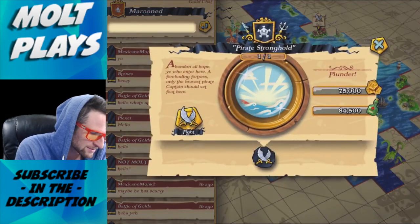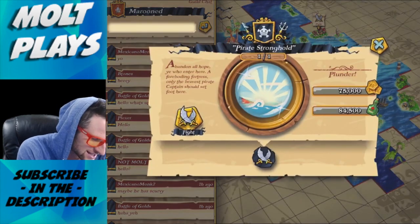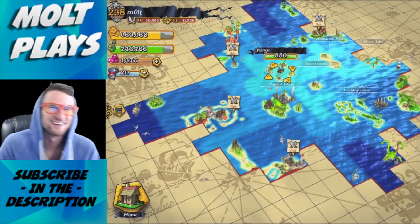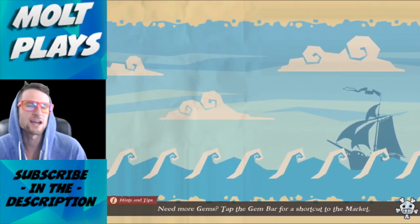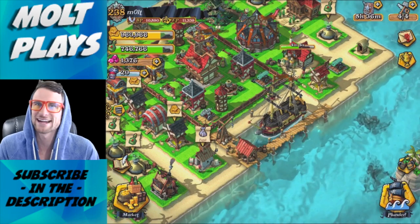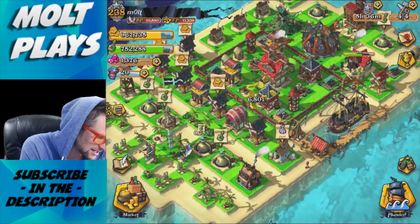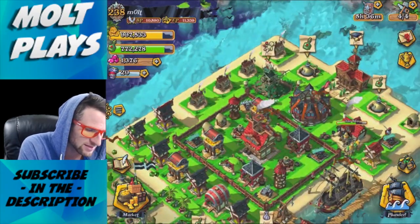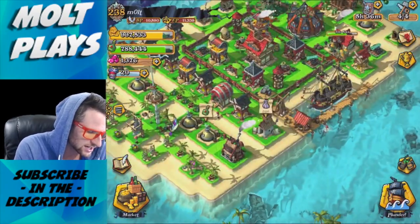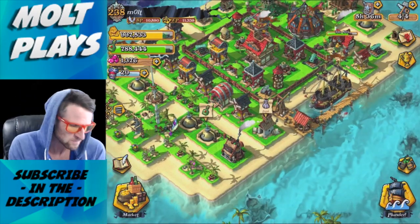We are in the clan Marooned. If you guys want to try and join, you can. I'm going to be kicking people every week or so at the bottom who just aren't active. We are trying to push up and be a good clan, so if you feel like you're going to be active and play a lot, go ahead and try to join. If not, you can talk to me on Twitter.